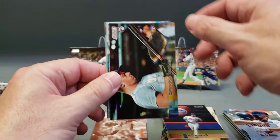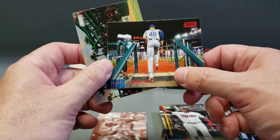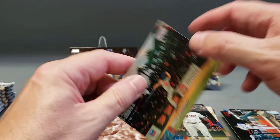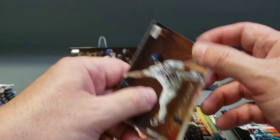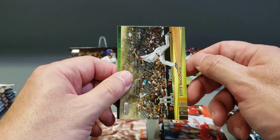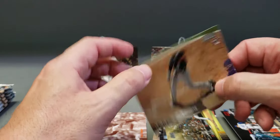Jeff McNeil, Brandon McKay rookie, Nelson Cruz, a Gavin Lux red parallel rookie — a shot of him coming out of the dugout on opening day — and Mike Soroka. Verlander, Yasmani Grandal, Rhys Hoskins, Joey Lucchesi, a Noah Syndergaard Emperors of the Zone, and a Zach Collins rookie.